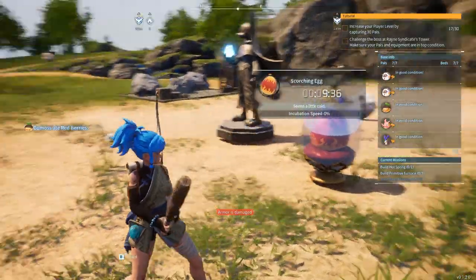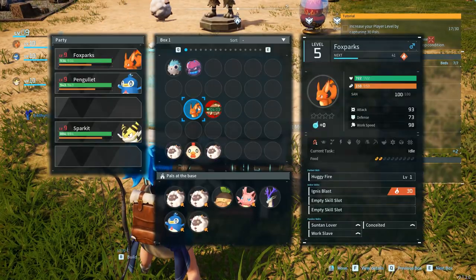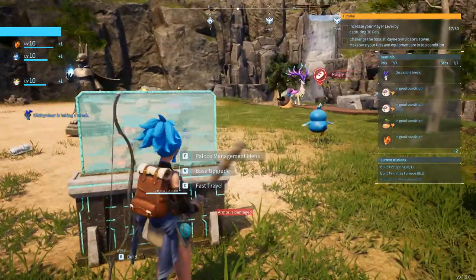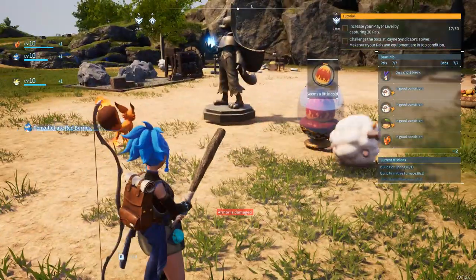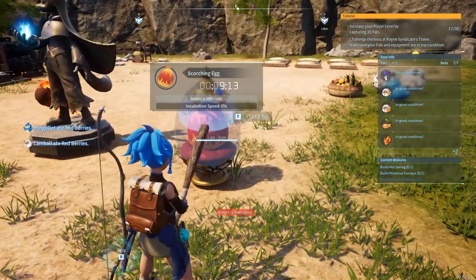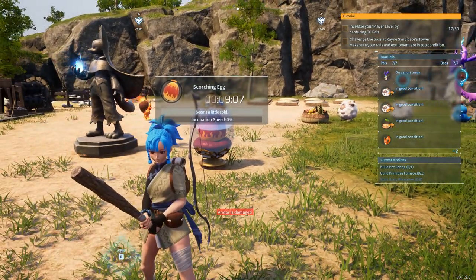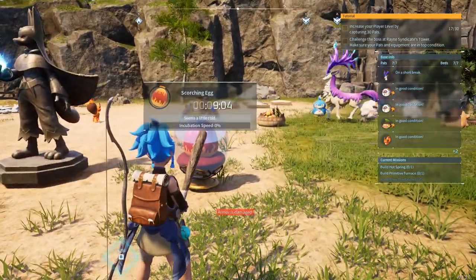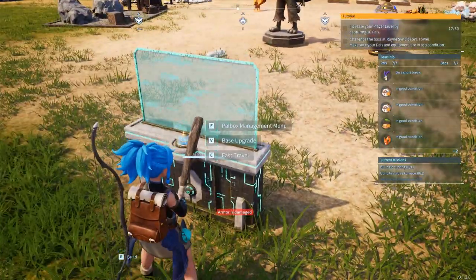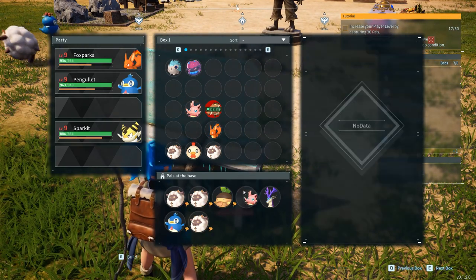I wonder if I can probably speed up production. It's a little cold — can I speed up production with that one? Let's see. No, it doesn't seem like he's doing anything. Maybe it works a little bit faster if I place it inside — I'm not sure. Apparently it doesn't do anything with that foxy. Doesn't do nothing, so let's put it over here.